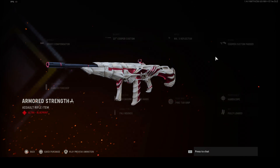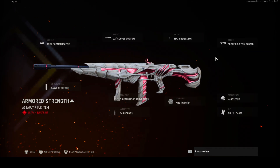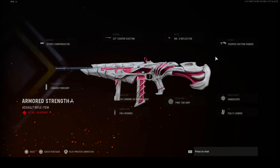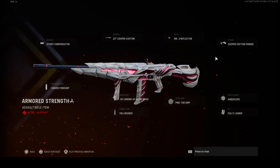We got an Armored Titan blueprint — I almost said XM4 — I think it's the Cooper Carbine; they revealed it pretty early. The first thing I thought of was Taken King from Destiny 1. The color scheme looks exactly like one of Oryx's guns from King's Fall — it literally looks exactly like that.